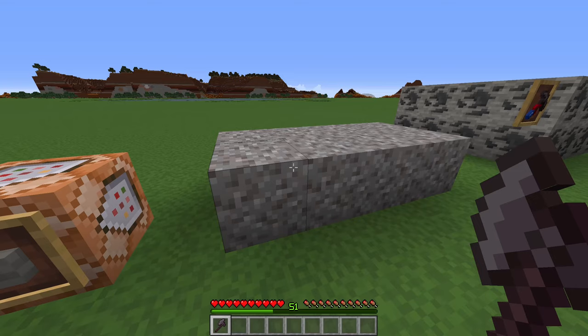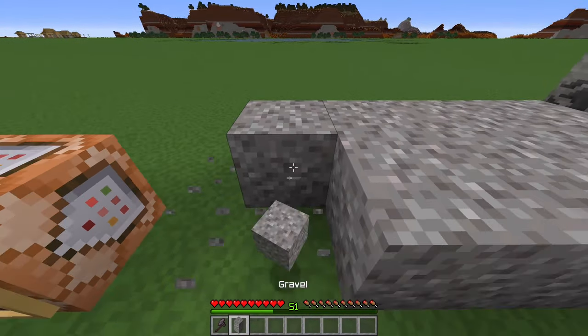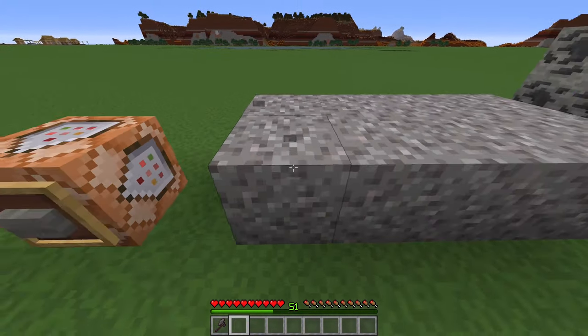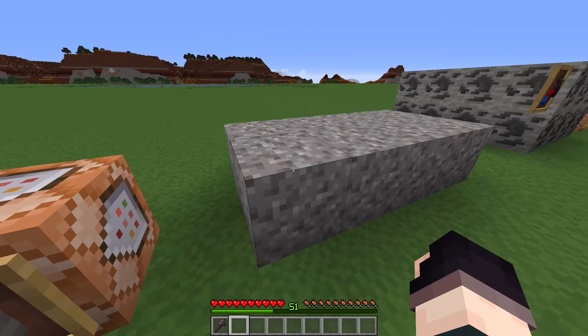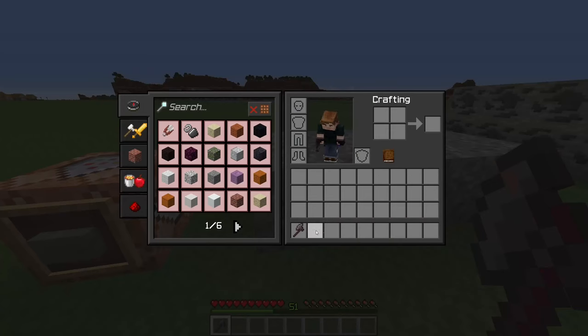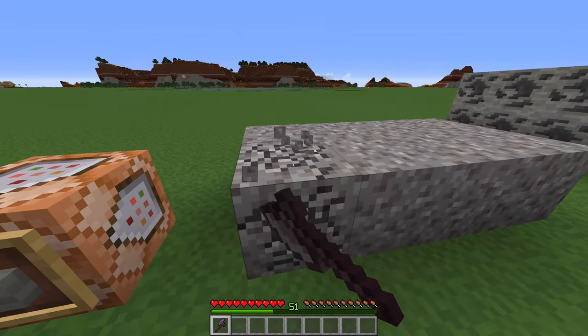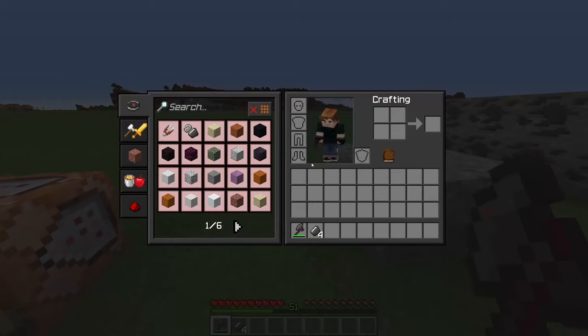Inspired by Ark Survival Evolved, where you can use different tools on different surfaces to get different materials, if you break gravel with an axe you will always get flint. How smart is that? It's not overpowered by any means either, because it uses up the durability of your axe and doesn't mine quicker - it just allows you to get flint reliably rather than the old place-it-down and hope method.